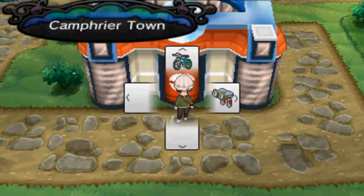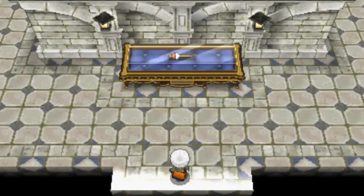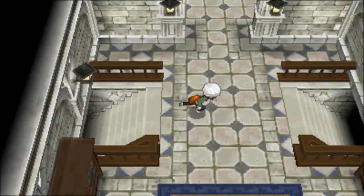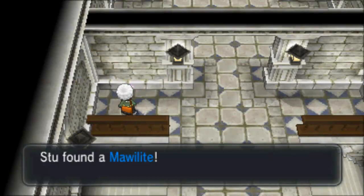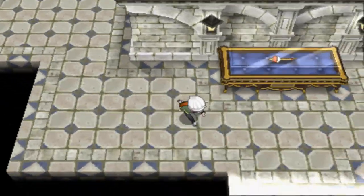Next up, we are going to go to Camphrier Town because that is where the next mega stone for us to get is. I'm kind of rushing through these to be honest because I really want to get them all in one sitting. It shouldn't take me long - it's been like eight minutes and I've only gotten three. Some of them are in really obvious places though. What we want to do is come up the stairs here and right over here we have ourselves the Mawilite, to get Mega Mawile.